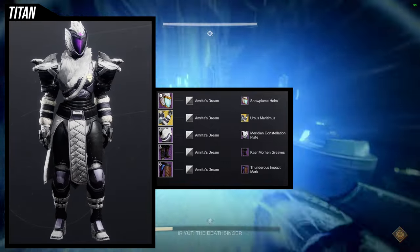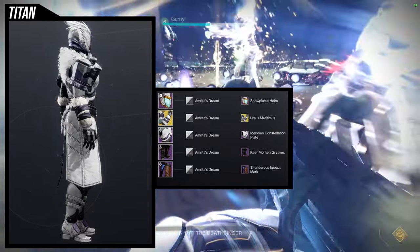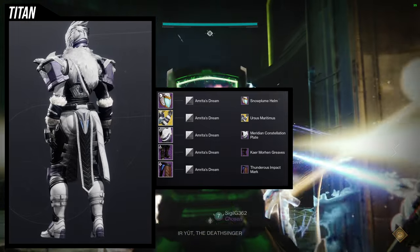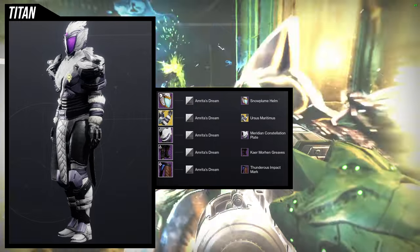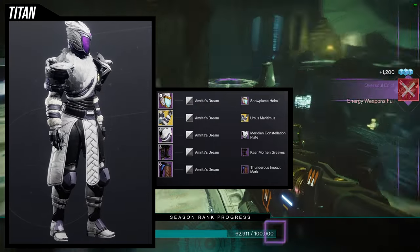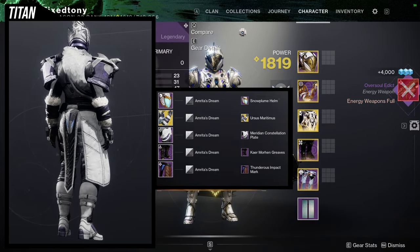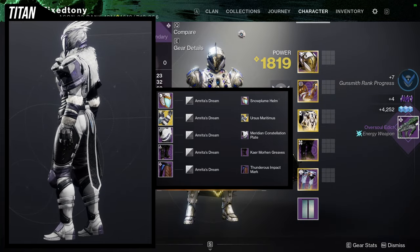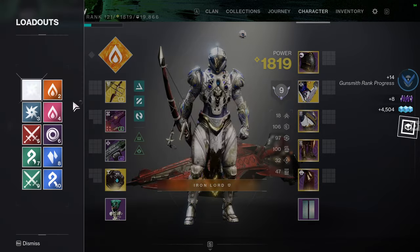It's a purple and a white — that's all you really need. It's really cool because the Amrita's Dream on the helmet took the purple instead of the yellow. I am just not the biggest fan of yellow glows, so when I saw the purple I immediately fell in love with it. And then when all of the set came together, I was like, this is the coolest one ever. Unfortunately, I don't think the Ursa Furiosas are as meta as they used to be, but I still love this aesthetically because it looks really cool. Let me know what you guys think.